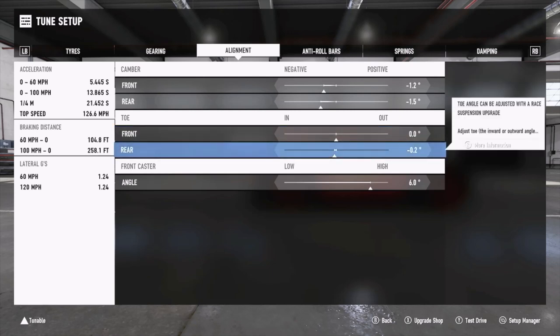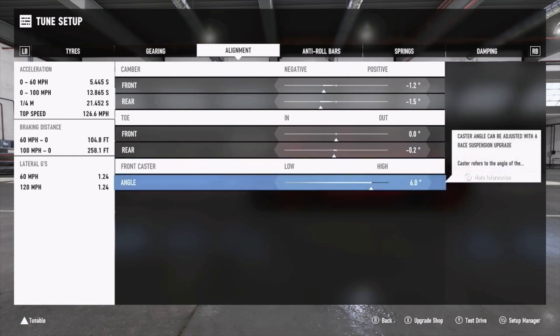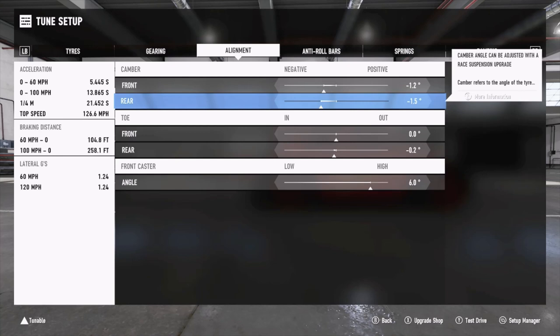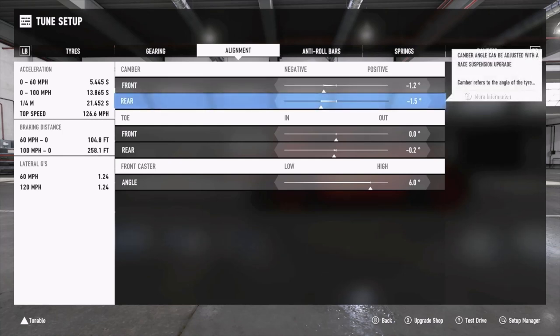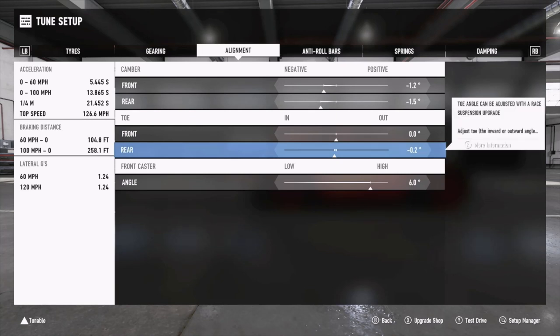For alignment: front camber is minus 1.2, rear is minus 1.5. Front toe is zero, rear toe is minus 0.2, front caster is 6.0. You might wonder - why have the rear camber even less than the front on a rear-wheel drive car with a front engine? It's just a really quirky car. I found it was not steering well - very unpredictable, with incredible understeer going into turns and then snapping out mid-corner when applying acceleration. The rear camber like this helped the car rotate initially, while the rear toe helps stabilize it coming out of turns.